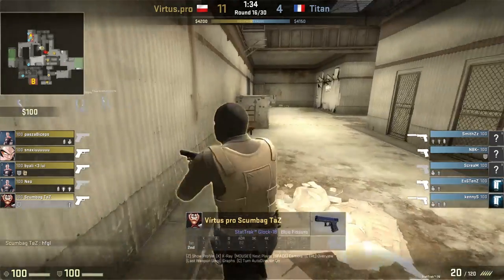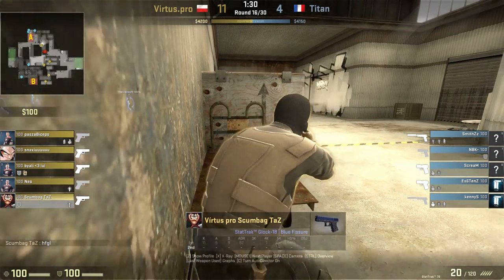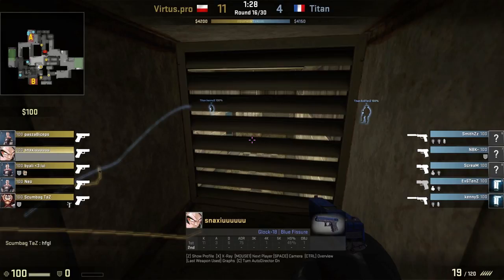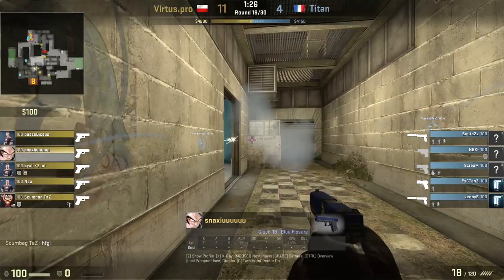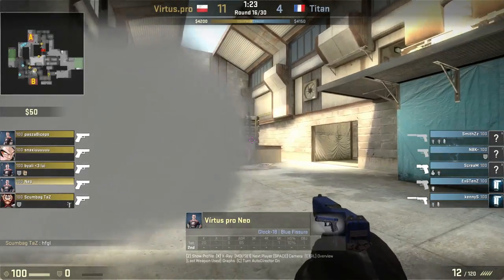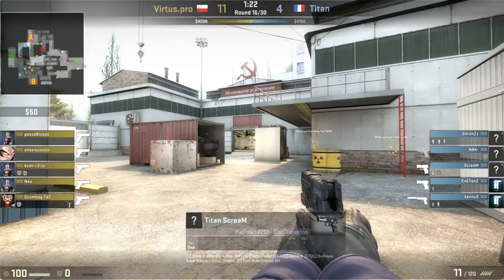Virtus.pro is bringing the bomb over to A's side, but where is the intel that they get? We see these players creeping forward at middle. This looks like they're going to split B — they have that bomb set up on Bialy to go Bombsite A, so it looks like they never really intended to go B side. Snacks charges forward and there's nobody there — nobody upper, nobody checker, nobody on-site. So Virtus.pro has to know Titan didn't stack B.